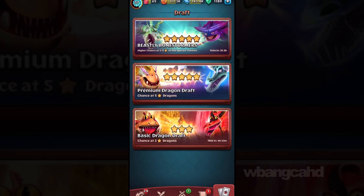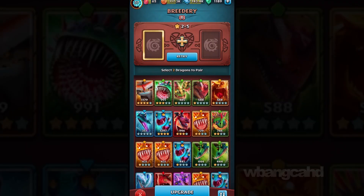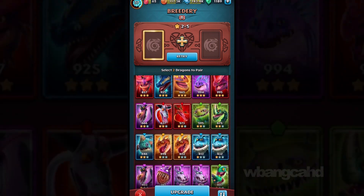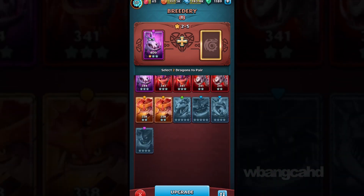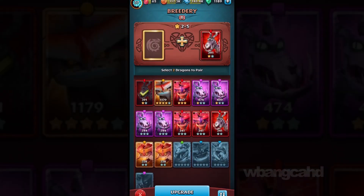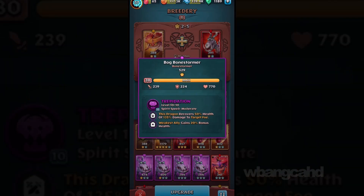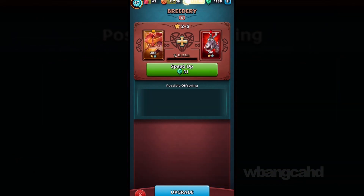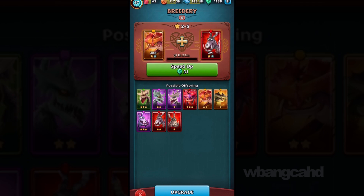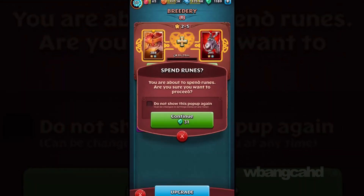Apparently, they extended the Bone Stormer's event. You could breed it using the Bone Napper-type dragon and the Cloud Jumper-type dragon, which is right here. It gives you a chance of getting this Bone Stormer that is available, and as you breed it, you have a chance of getting it. There it is. And if you use three stars, they actually remove the chance of getting a two-star, so that's kind of good.